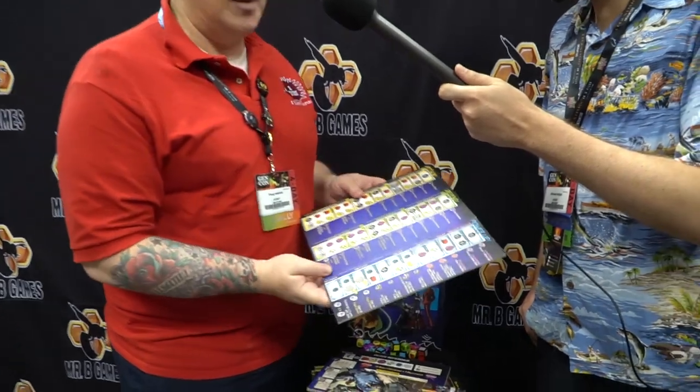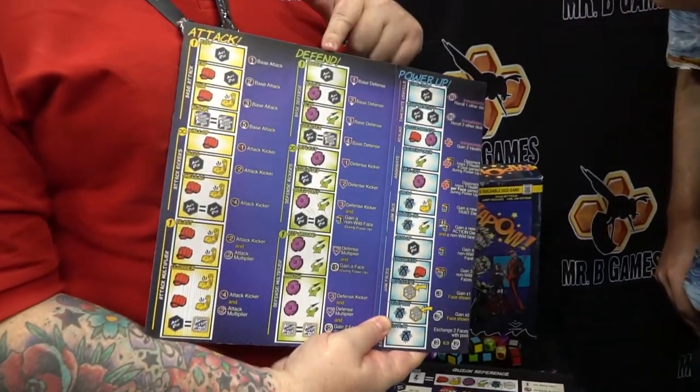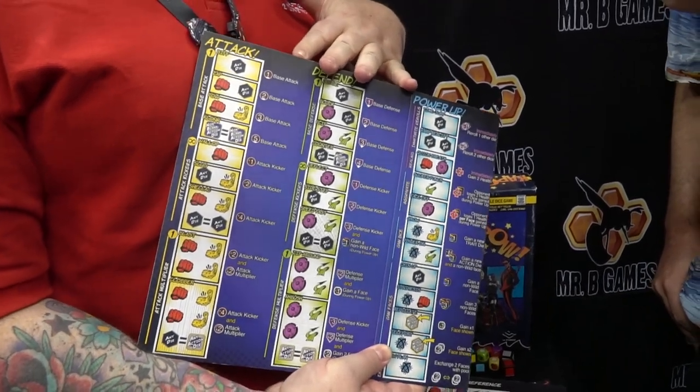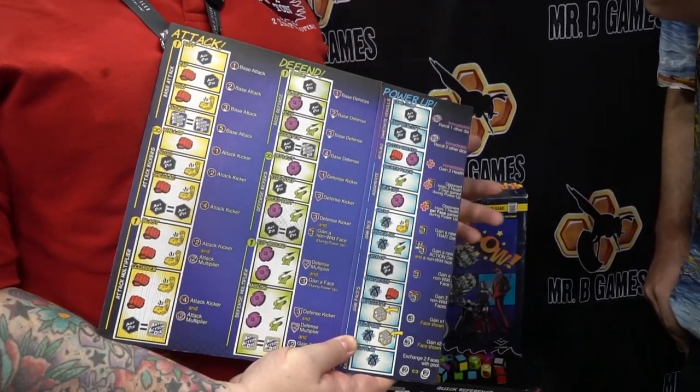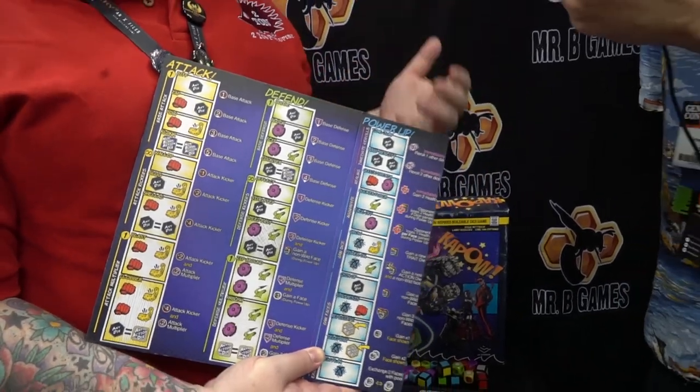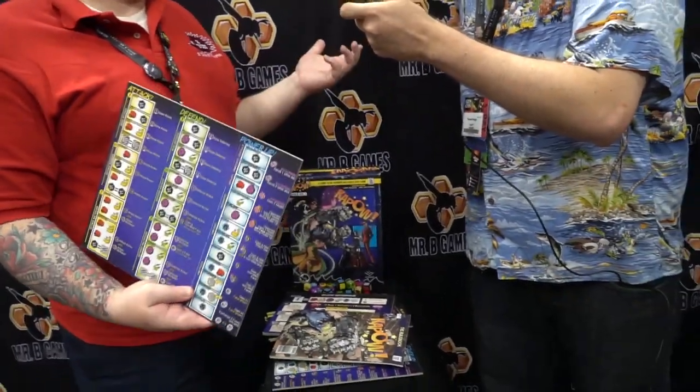Every player gets a player board. You get to attack, defend, and power up. Attack and defend are pretty self-explanatory in this type of game. Power up is where you get new dice — you get to build your dice pool and add faces to your dice. The first person to knock the other person to zero health wins.